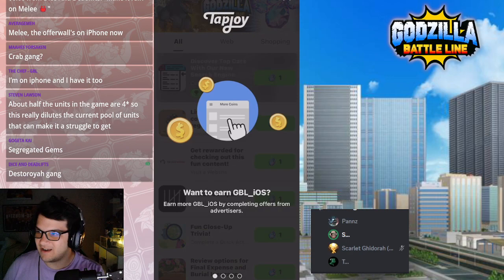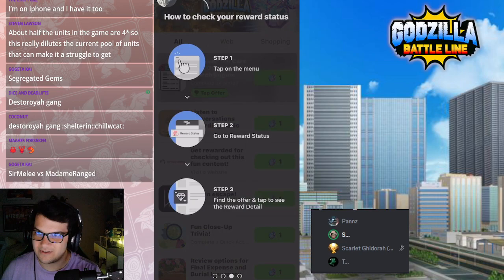This is my first experience with the offer wall on iOS — never looked at it before. It used to be only on Android. So these are all the instructions that I just got.